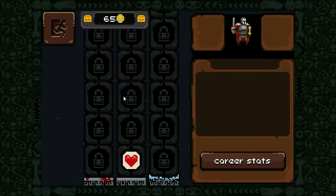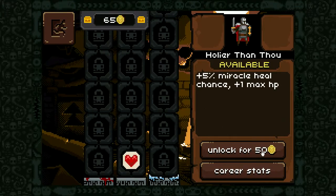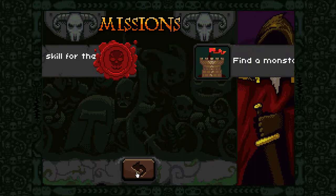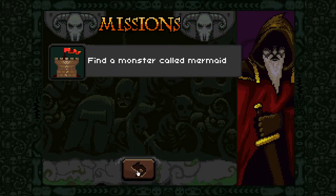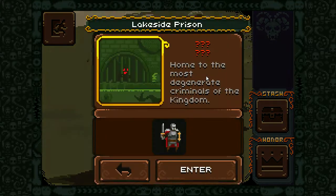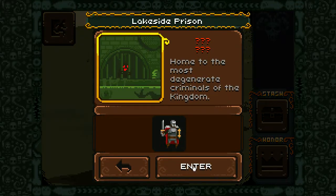Now let's continue in here. Unlock for 50. Alright, unlock the new skill. Find a monster called Mermaid. Okay. Let's go this way and enter the Lakeside Prison.